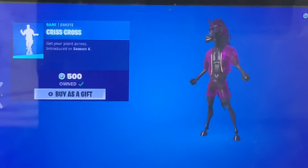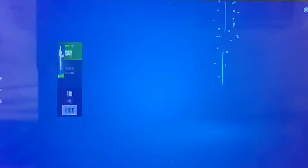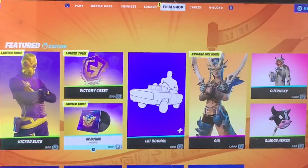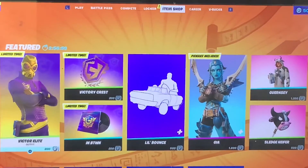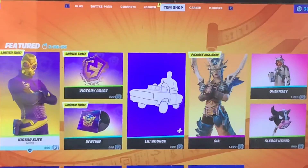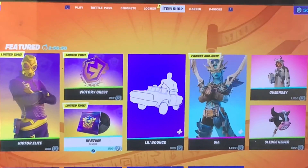And also here in the item shop there's the Criss Cross emote back, Leapin' is also back, Jamboree's back, and of course Pizza Party. Snorkel Ops is there, the Lil' Bounce skin is there, Jonesy in the form of Milly, and there's a Victory Elite which is worth 800 V-Bucks, the Victory's Crest, and the In-Between.